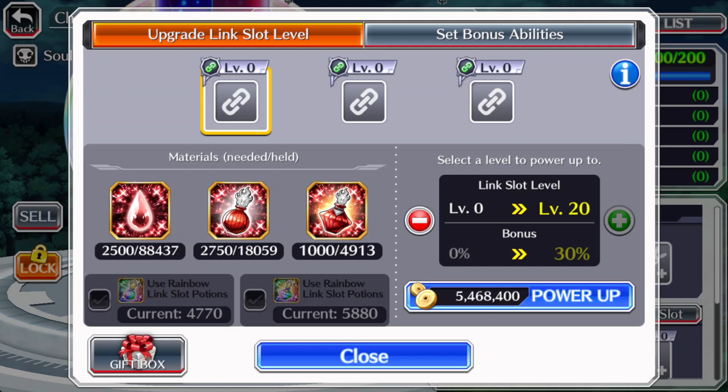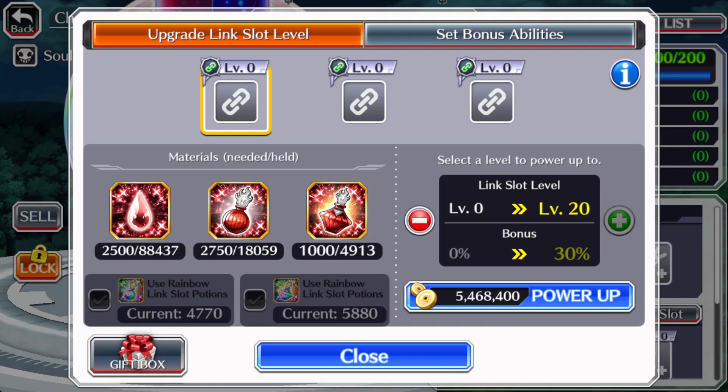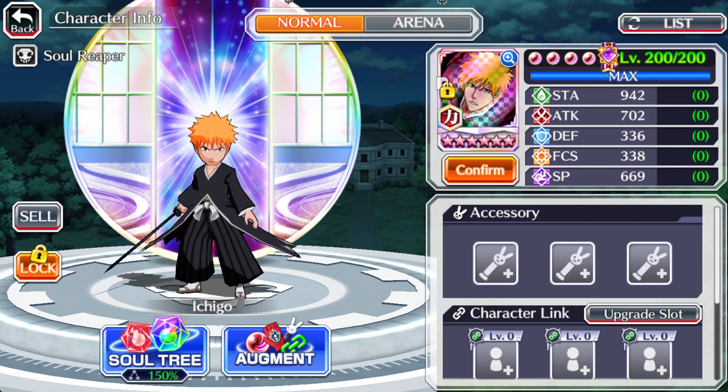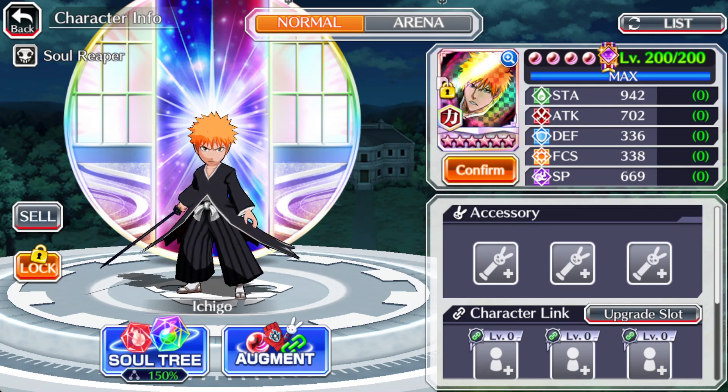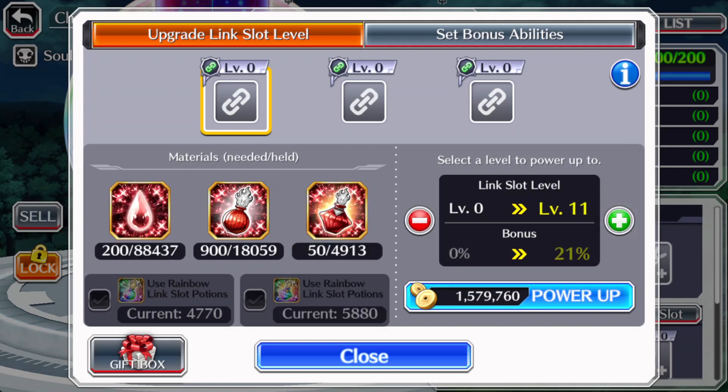That is a lot of resources to max a character out to T20. Why would you want to do it? First of all, once he's T20, you get 2 extra bonus abilities you can use. Second, every link slot unit equipped to the main character gives him a 30% bonus on top of his stats, except focus. So he gets a huge power boost on top of his base stats and accessory stats. Those two are the main reasons to T20 a character, especially for game modes like IT, Guild Quest, and certain Senkaimons.